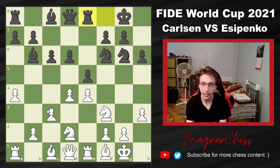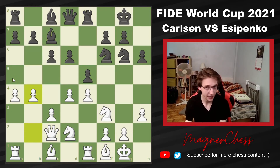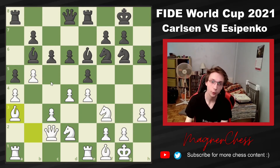We have Rook to E8, Queen to C2, Bishop back to C7 to prevent A5 from coming with tempo, B4 gaining some space, Bishop to E6, Bishop B2, A5, B5, Bishop to B6 trying to make the C5 move happen, and now Bishop to A3 trying to prevent this C5 move.